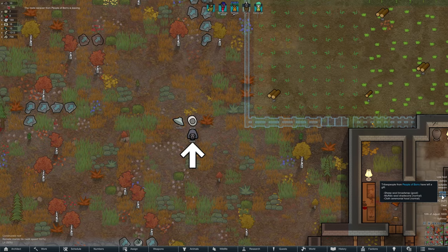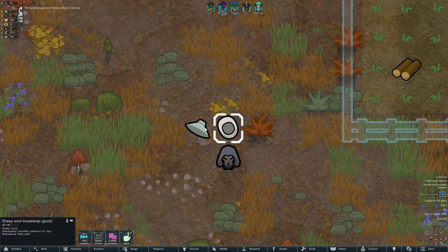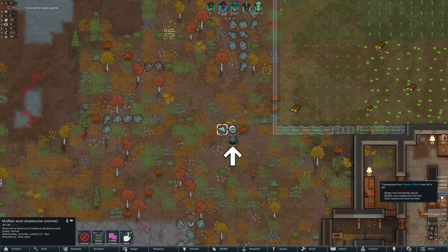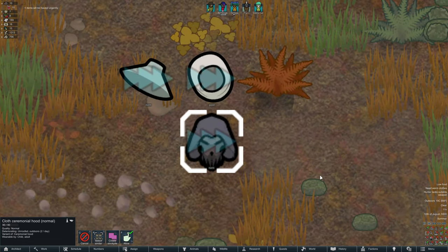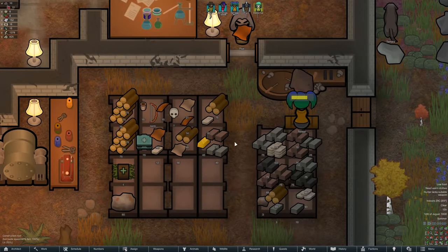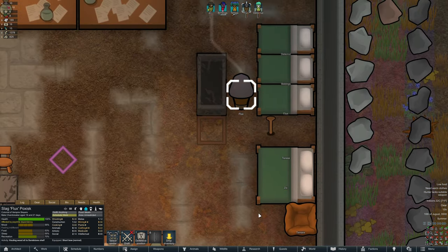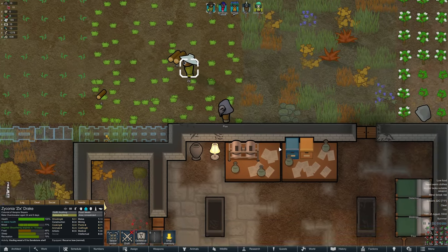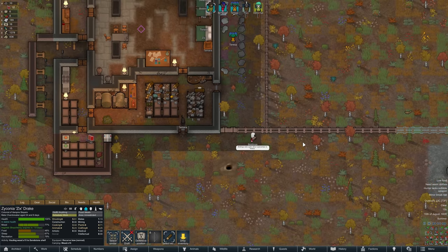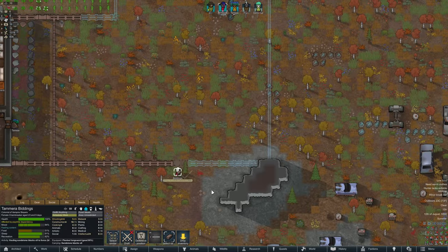Oh wow, they've left us a gift as well. That helmet looks pretty intense - cloth ceremonial hood. A bunch of hats! I'll take them. That looks right up Dela Cruz's alley, but it looks like Flux has gone and grabbed it instead. I mean, I guess he is a teenage boy - makes sense. Zix has opted for the shade cone, and Biddings has opted for the hood. That's a shame - she has great hair. Why would you cover it up?